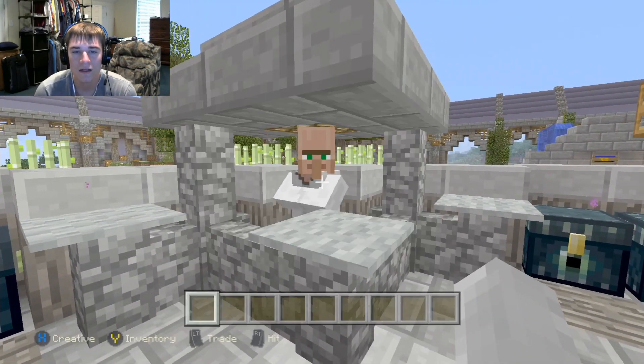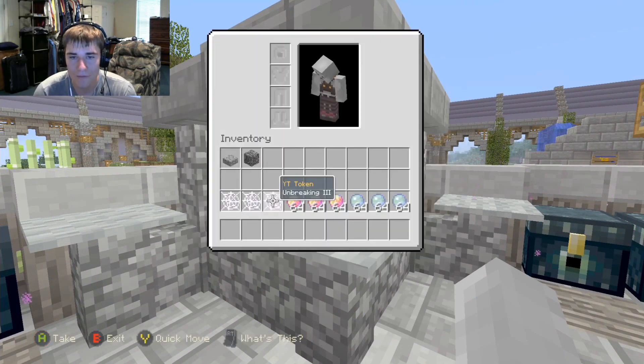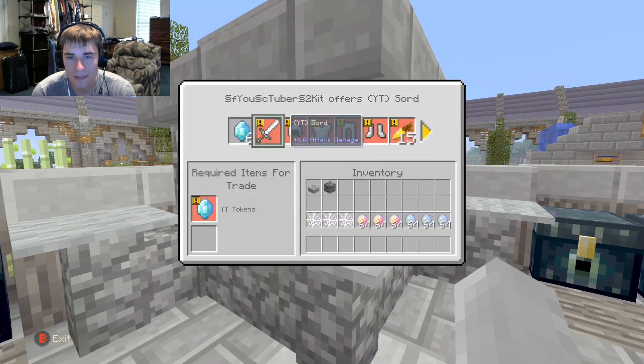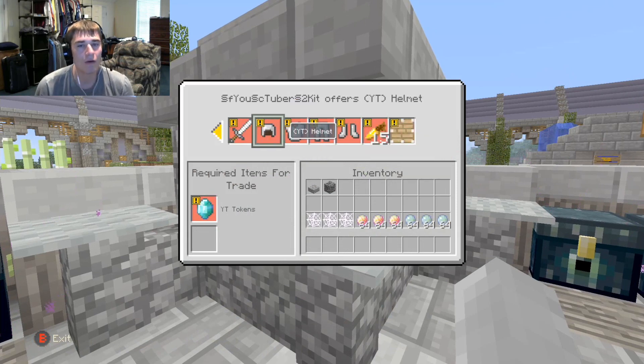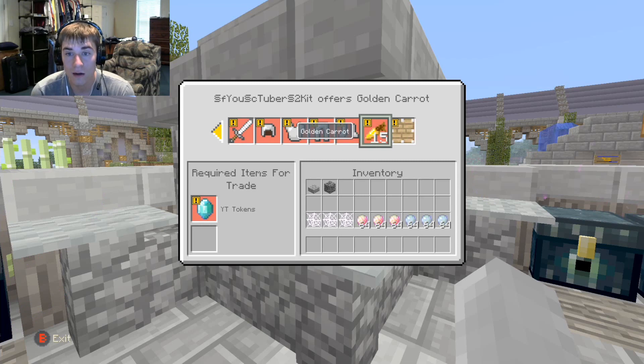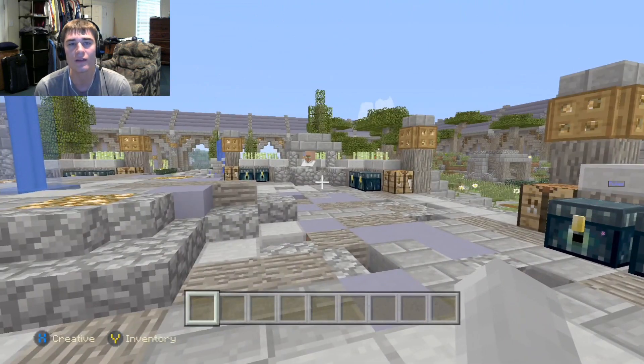Over here is the YouTuber rank. In my inventory I have the YouTuber token — you get six items and choose from these six options. I told him not to make it overpowered because I'm actually going to use this kit. You get a little bit of an advantage over people but not much, so it's pretty even.